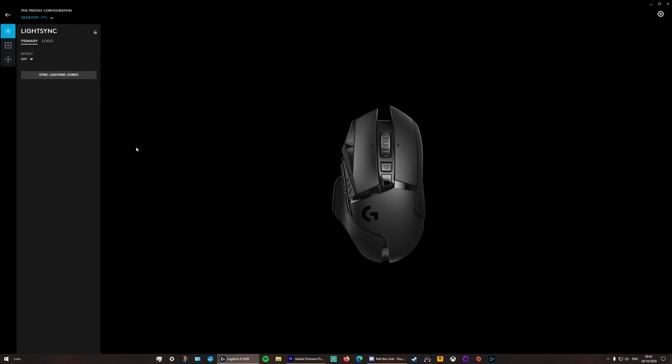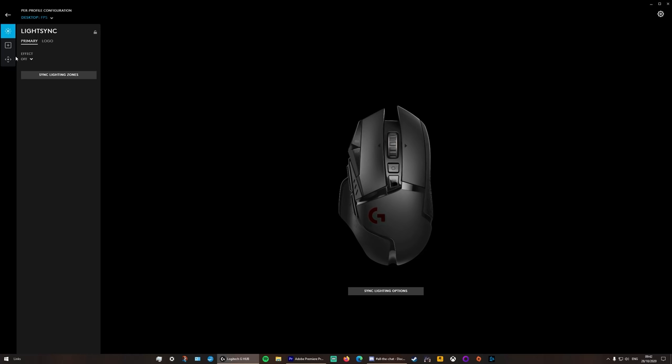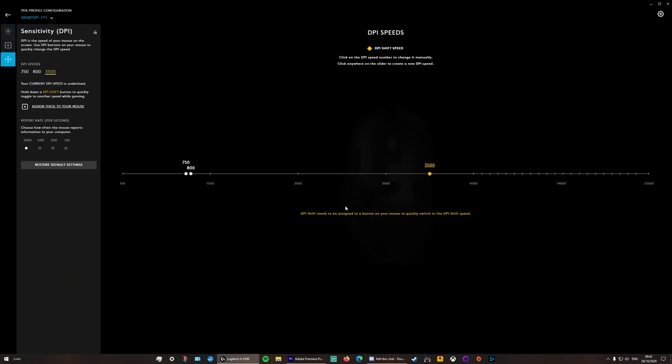I use the Logitech G502, which has a ton of useful features — one of which allows me to change my DPI on the fly in the middle of a game. When I'm moving around menus and using my PC generally, I'll be at 3,500 DPI. When I switch in to play a shooter game, I'll switch down to 800. I also have 750 as an option, because sometimes I can't quite get one and a half spins out of a game's sensitivity and need that slight DPI adjustment.